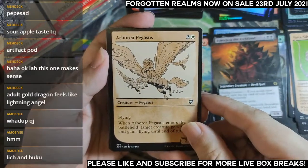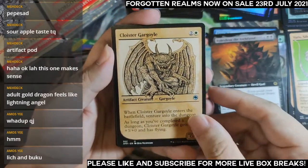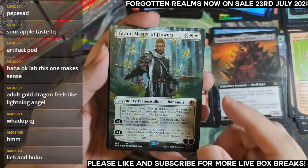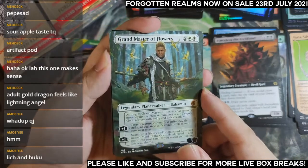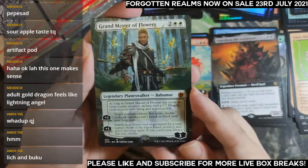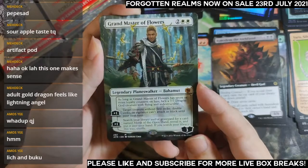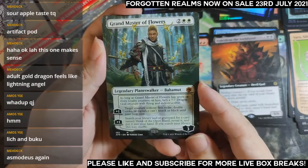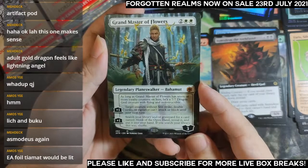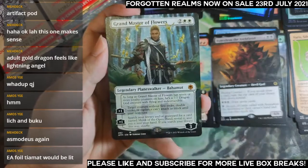Two showcase common or uncommons first. What is this? Grandmaster of Flowers in my showcase slot — I'll take it, it looks cool. Barmod after all has seven or more loyalty counters — it becomes a 7/7 dragon, gold, flying and indestructible. Last ability: a creature without first strike, double strike, or vigilance can't attack. Target: search your card for Monk of the Open Hand, reveal it, put it in your hand. Yeah it's Mordius again.